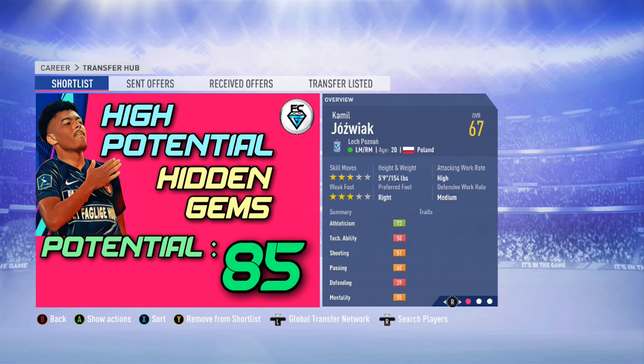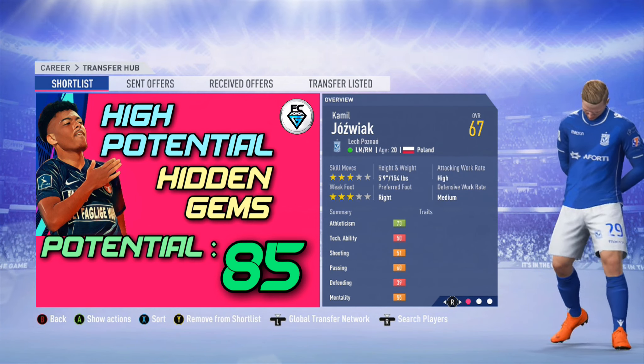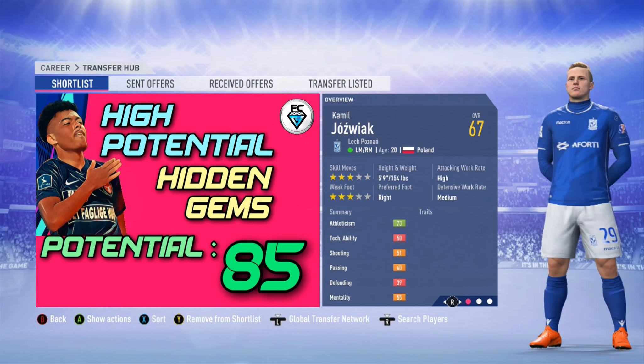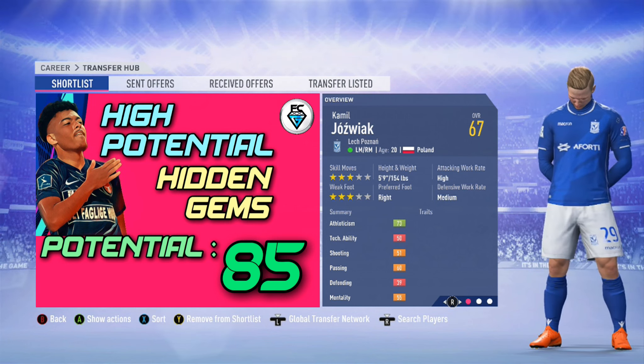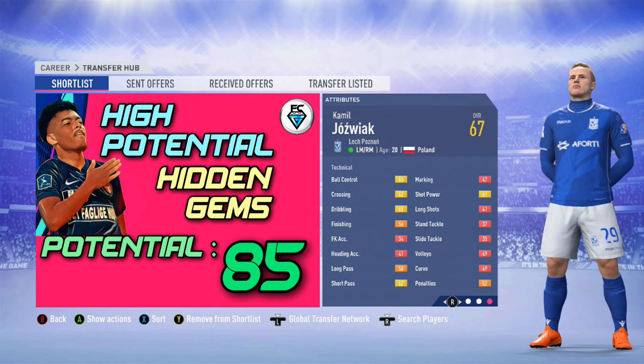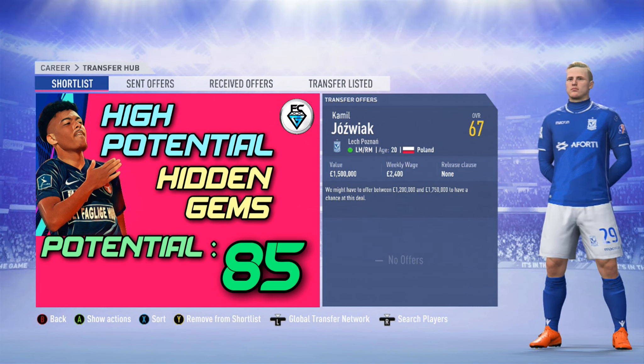Next up is Kamil Jozwiak from Lek Poznan. He can play left midfield or right midfield. He's 20 years of age, with three star skills and a three star weak foot. He's got an overall of 67, a potential of 85. Electric pace, good starting physical attributes. His technicals will need a little bit of training, but he's an absolute bargain. You can sign him in the first transfer window and it will only cost you about 1.3 million.